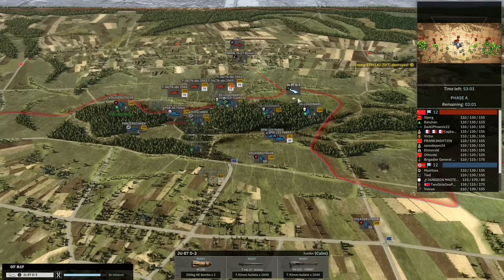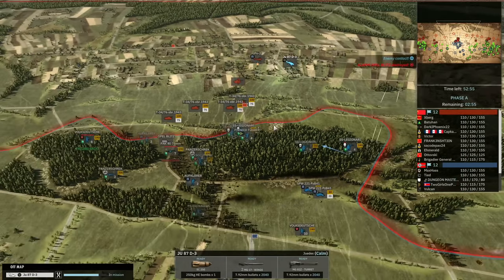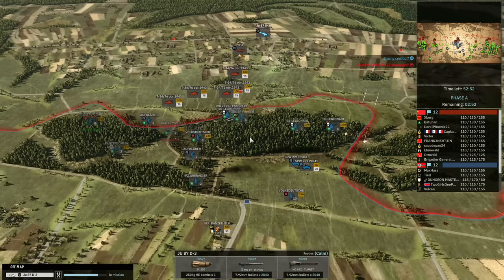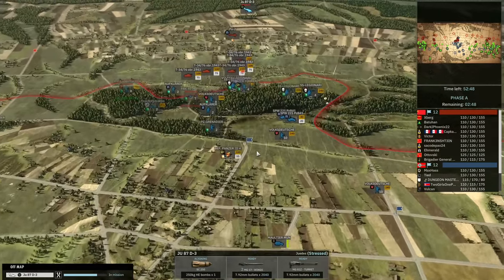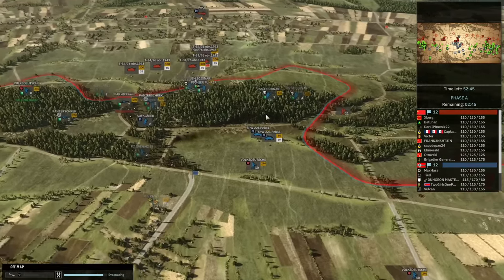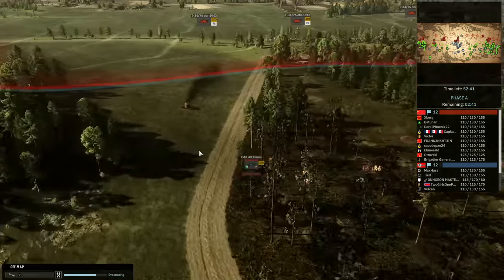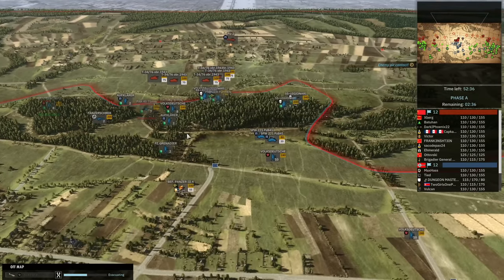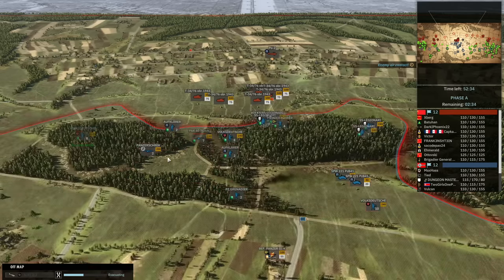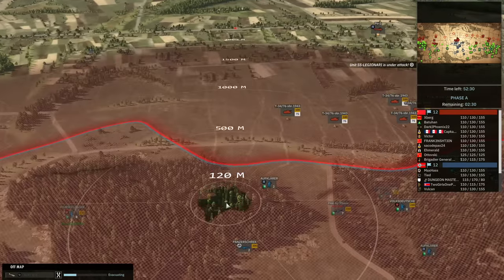I haven't brought in any AA yet — a little bit of a mistake on my part not having even one piece of AA from the start. The main reason was because I was technically being double-teamed in the middle from the beginning. The Opel Blitz went down, and that had my Pak 40 in it. It unloaded early behind the tree line because it was meant to be on the left side.